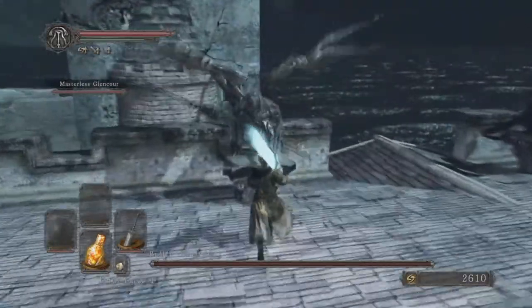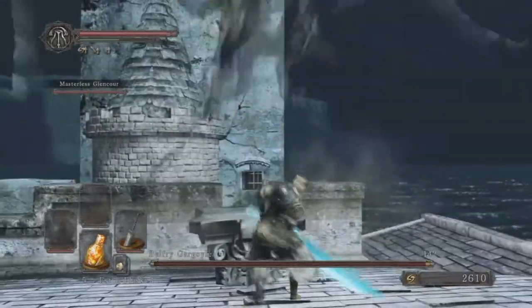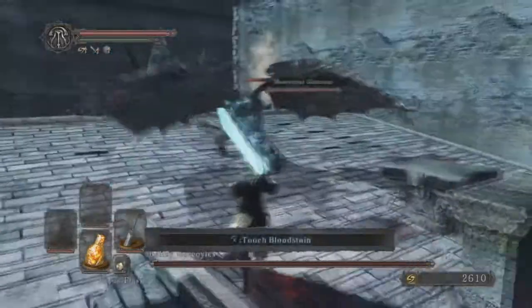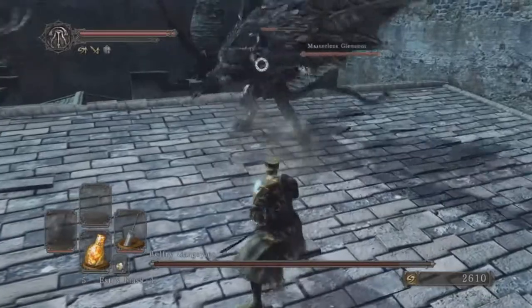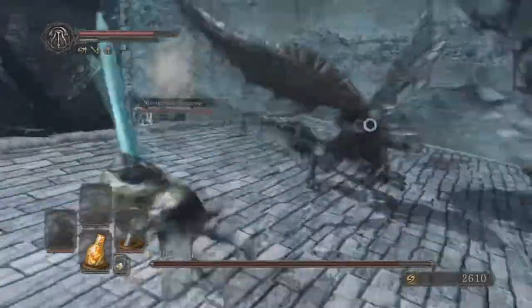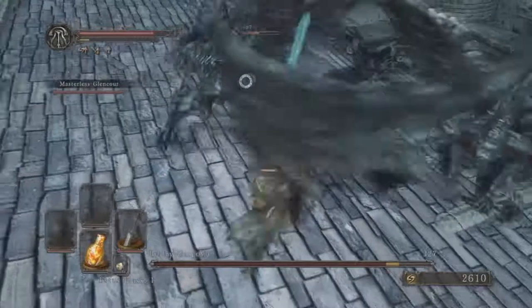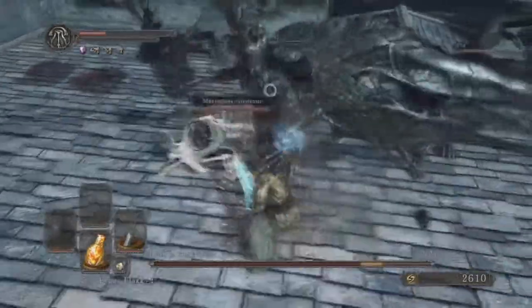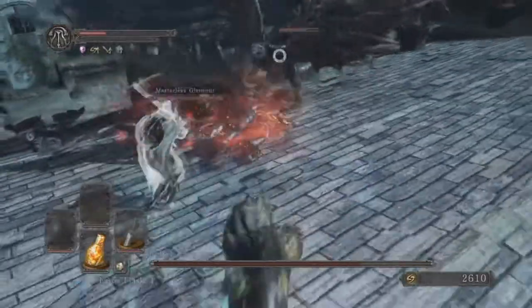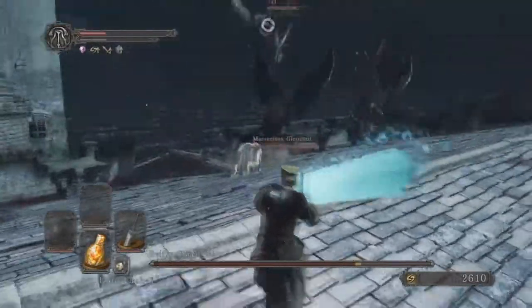Immediately to the left, the first one gets summoned on the first pedestal — swing away. Our shade hasn't entered the battle yet, our little NPC helper. The second gargoyle comes in right as he does too — yeah, that's just bad timing. I should have waited for him at the gate. Now you can see, if he wasn't here, I'd be getting ganked by two of these guys. I only took out the first one, and already Mr. Third Guy is on the way.